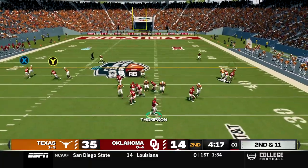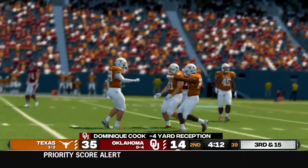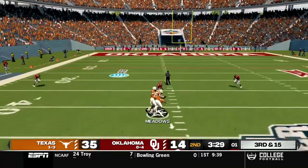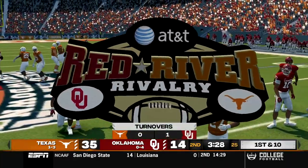Second and 11, Thompson takes the snap and dumps it off to Dominic Cook who jukes out one guy but cannot get away for a loss of four. Third and 15 to keep this drive alive yet again. We go deep downfield into like quadruple coverage and it gets picked off. He had his man beat but just doesn't have the arm strength to go that deep downfield.